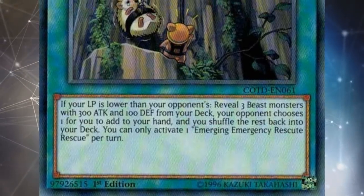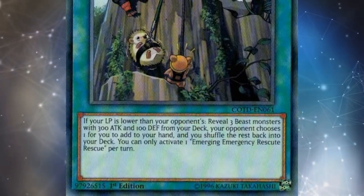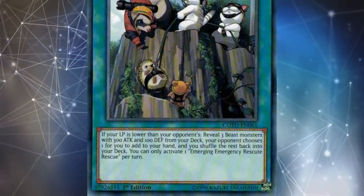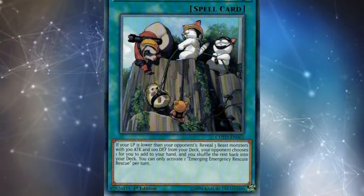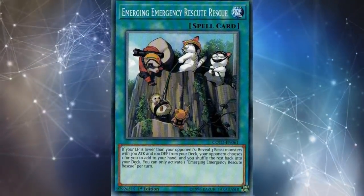There are tons of other cards with 'rescue' in their name — you have Rescue Roid, you have Rescue Warrior, all these other cards that Konami clearly didn't want bundled with this small rescue animal theme that they seem to be pushing over the past 15 years of sets. What I especially appreciate about these four rescue monsters is that they're excellent benchmarks for where Konami was, or is, in card design.